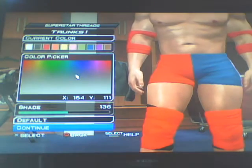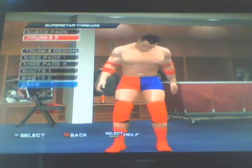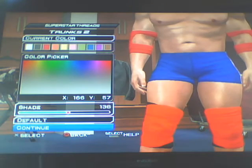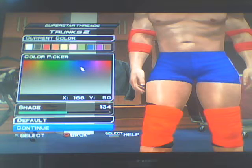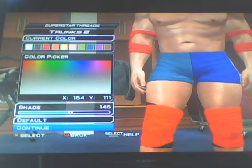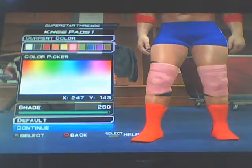This new costume might be a bit familiar with certain WWE fans. This is his blue costume which he started wearing. It is basically the same as his original attire except it's just blue. This is basically one of the easiest costumes to make in the game. So let's go to knee pads and make them blue.